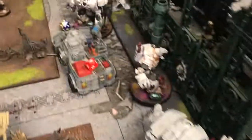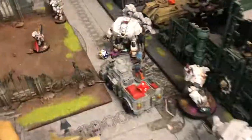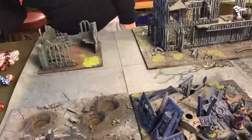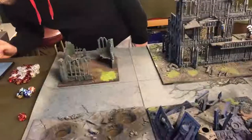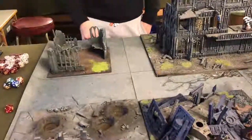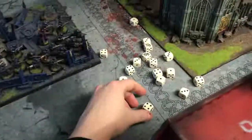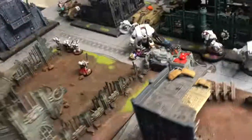Mills goes first, picking that unit to go against the Rock Grinder Goliath — it could potentially hurt him. Four attacks, needs twos — all hit. Strength sixteen versus toughness seven — needs twos to wound. Eight wounds with minus four, straight four damage each. No armour save, only ignoring wounds on sixes — I think it's dead Dave. Command pointed to reroll, still down, still dead, still destroyed. The Leviathan consolidates three inches toward the Chimera.